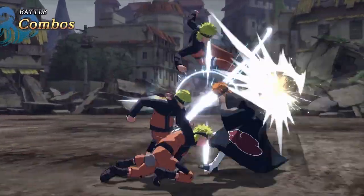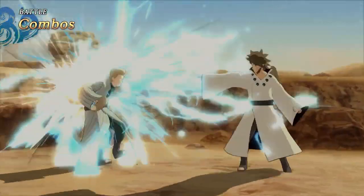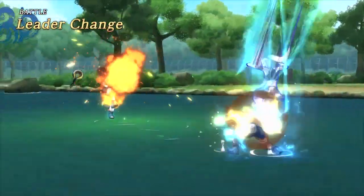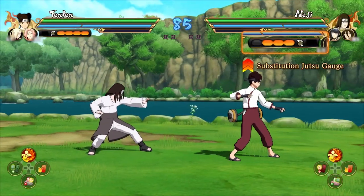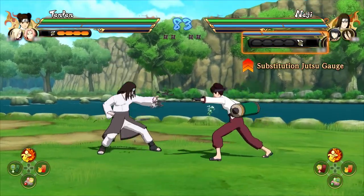The foundation of battle is made up of melee attack combos. See the variety of combos each character can offer. Extend your combos by changing leaders and use their unique skills. Quickly evade attacks with Substitution Jutsu, but use it strategically because they can't be used forever.